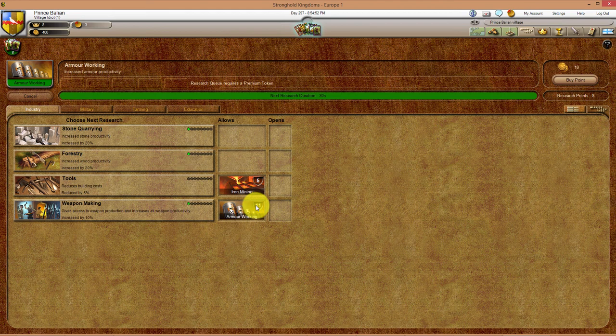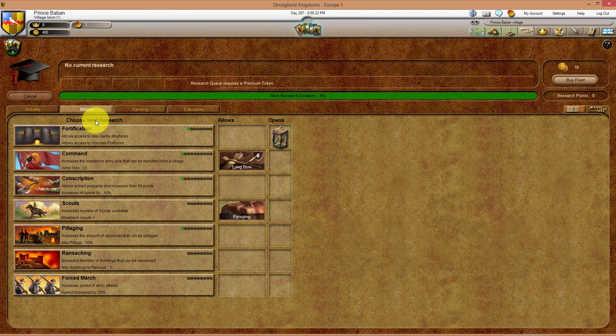Once we level up to level six, the research for Fletcher's will automatically show up. Now for Iron Working, it shows us that we need to be level 11. Once we research Weapon Making one time, Armor Working will appear, but at level one we won't see it — at level 11 it will reappear. So that is the research that we need under Industry to get archers.